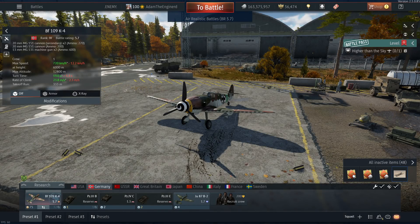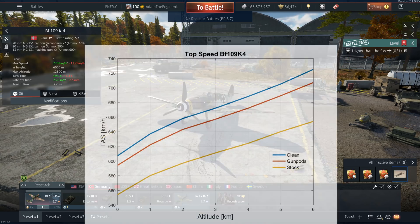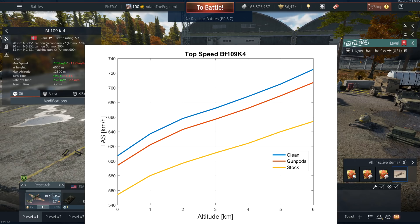As for speed, the stat card shows a 12.2 km/h decrease in top speed at 6 km. On the top speed as a function of altitude graph, the speed difference is 17 km/h at 6 km and 13 km/h at sea level, so the stat card is reasonably close. With the orange stock curve, you can see that the gun pod top speed is much closer to the spaded K4 speed than to the stock speed.